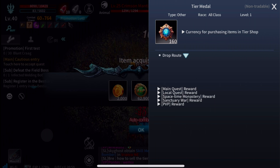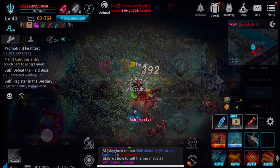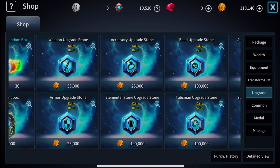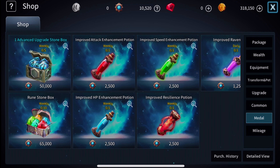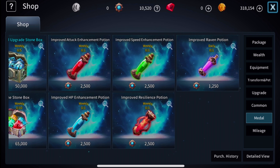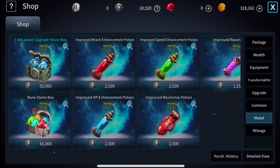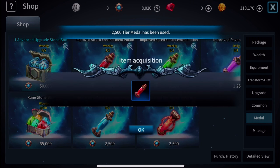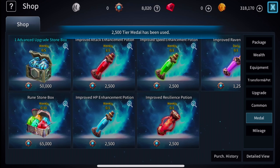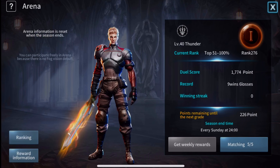Doing lower tier missions gives you a boatload of XP and tier medals, which you can use to purchase items in the tier shop. So if you're running low on gold, there's tons of different ways to get your upgrades. We're going to head over to the shop right now and I'll show you what I use my tier medals for: potions of course — making myself more OP. We've got improved speed enhancement potion, improved attack enhancement potion, improved HP potion, and an advanced upgrade stone box for 50,000 tier medals. I like this improved attack potion — anything that's going to make me stronger I'm all for it. And look at Lily Succubus just sitting there watching me dominate, waiting for something to drop so she can pick it up.